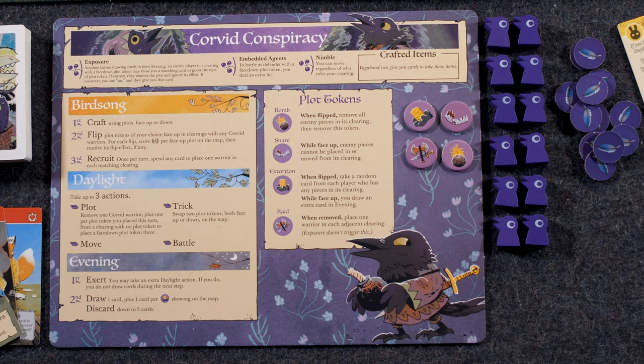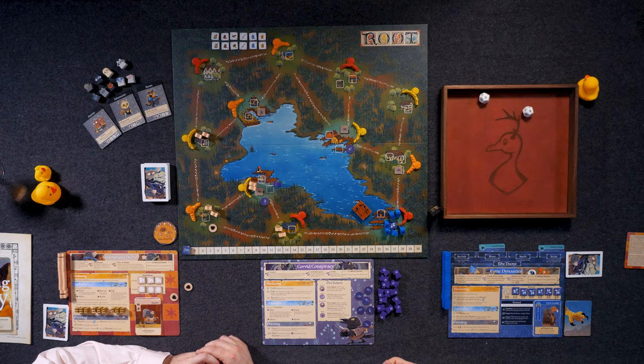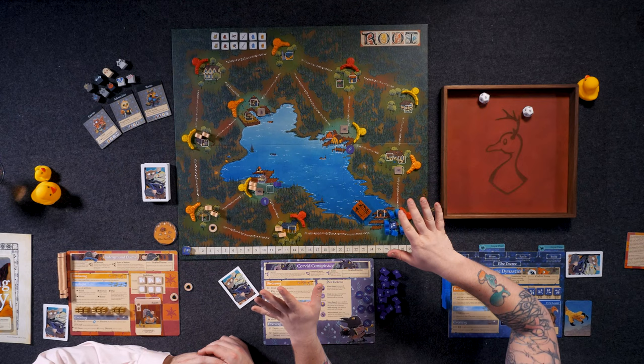Unlike some other factions that use buildings or other items to craft, we're actually going to be using our plot tokens. As long as they are at any of these locations — face-up or face-down — we can craft based on the cards in our hand. Next, we're going to flip. This is where you choose which plot tokens you want to reveal.